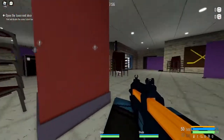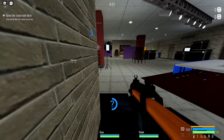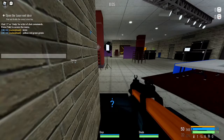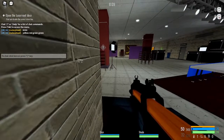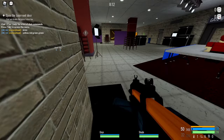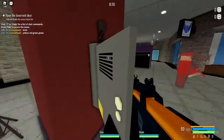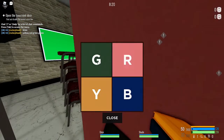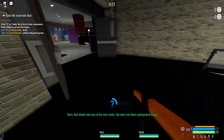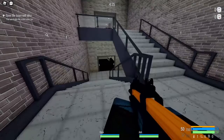Now you're gonna have to enter the code. The code is yellow, red, green, green. You're gonna want to do this as fast as possible, because again, the game is not your friend. What was it? Yellow, red, green, green. Once you have that, get the fuck out of that room as fast as you can. Now that that's over, let's look for the correct power box.